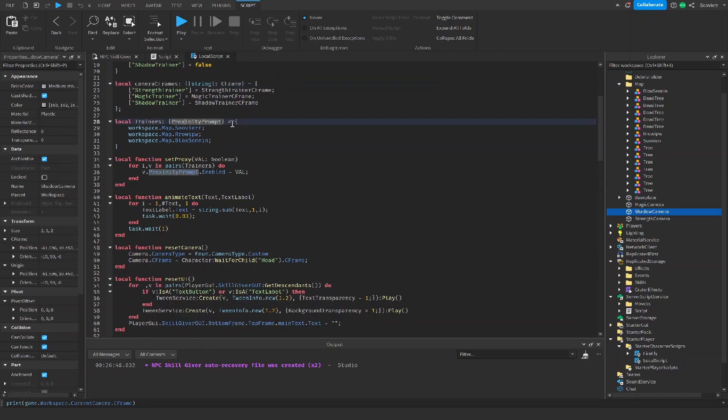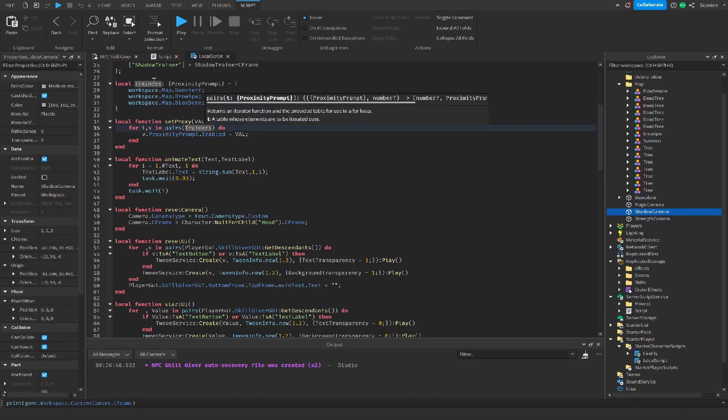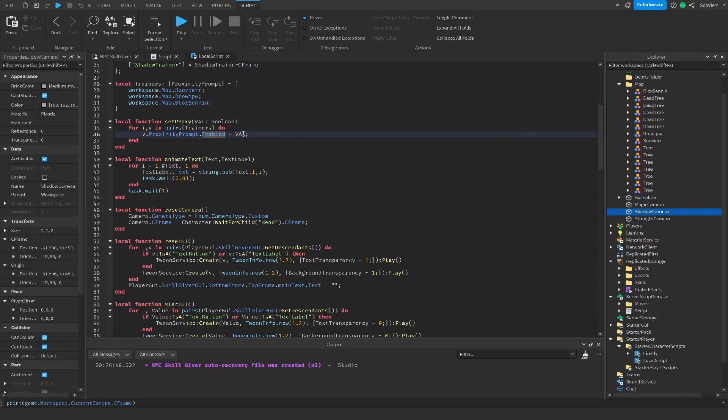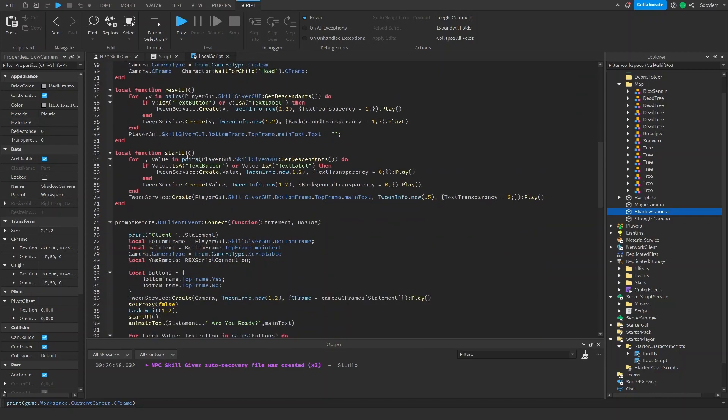Then we're going to put our trainers into a table with their proximity prompts so we can easily enable and disable them — so you can't hit the proximity prompt while you're already in a dialogue. This local function loops through the trainers table and sets `ProximityPrompt.Enabled` equal to whatever boolean value is passed, so false means you can't hit F while in dialogue. The `animateText` function takes text and a TextLabel and animates it word by word. The weight affects the speed — weight one will print one word, wait, then the next, so try to keep it a small number. The `setCamera` function is pretty straightforward and doesn't need much explanation.